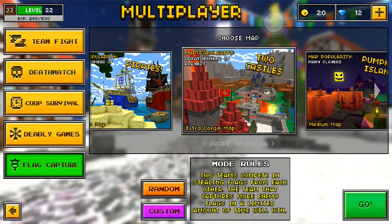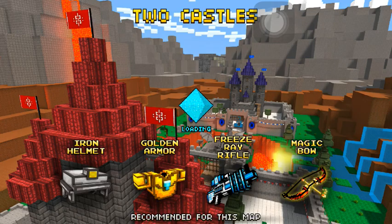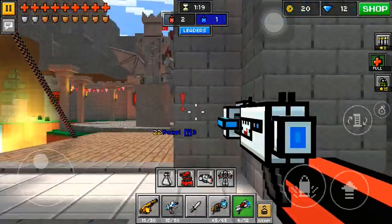So I actually have two ways. Number one is flag capture on Two Castles. I know Two Castles is kind of a big map, but look, this is the reason why you could do it. Like, if you're a noob, I could tell you what to do. If you're not a noob but you want to try it anyway, this is what you do.